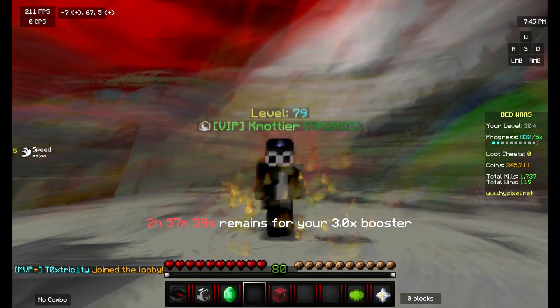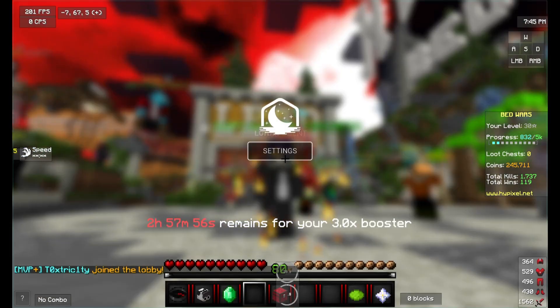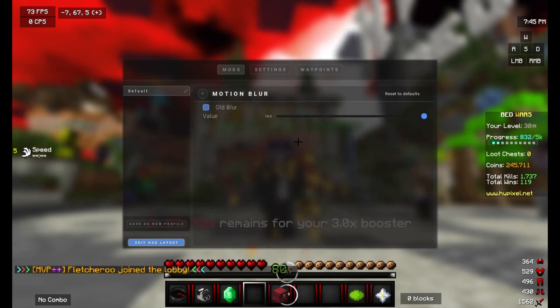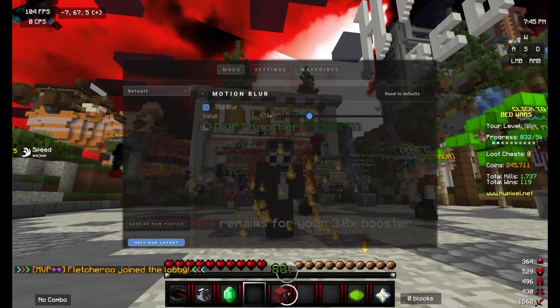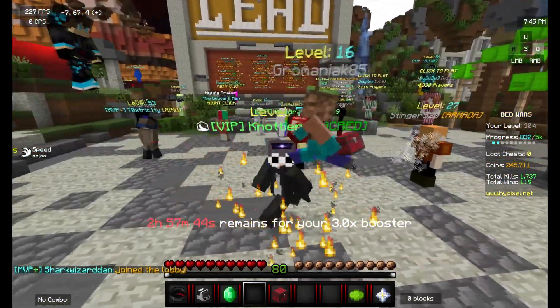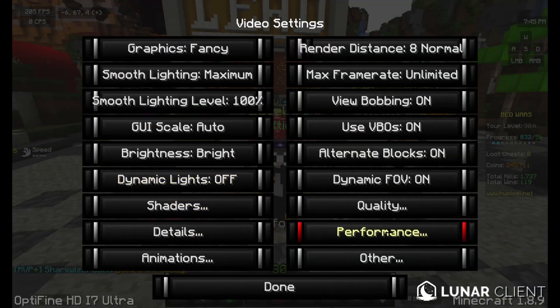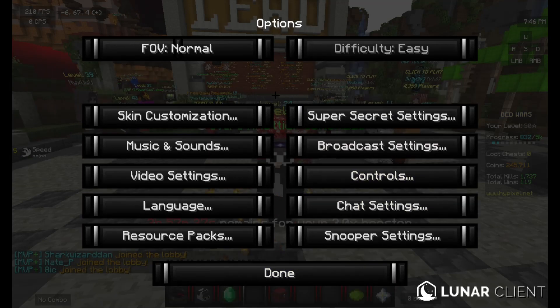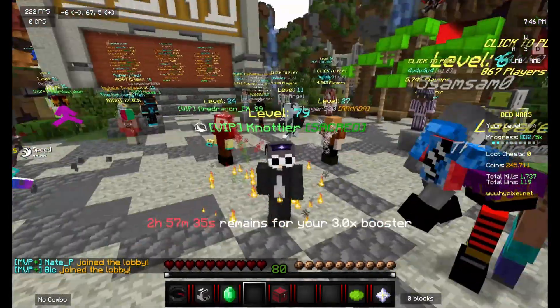It's absolutely horrible as you can see, but yeah, that's how you turn motion blur on. If I turn it down to three or so, you can see there is a bit of motion blur — it's quite smooth. Then if I turn Fast Render on again and press done, there's no motion blur at all.